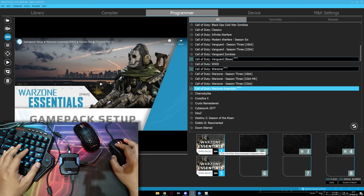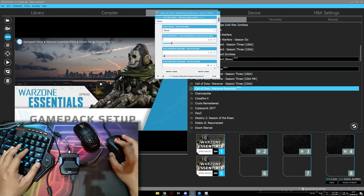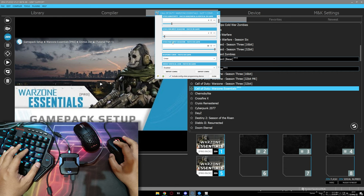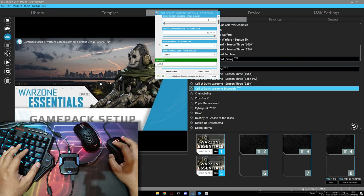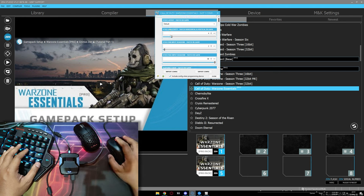To enter the script menu, click this number icon. In this blue bar, make sure it is set the same as your in-game controller: battle layout, stick layout, stick sensitivity, minimum input dead zone, maximum input dead zone, response curve, and invert vertical look. Make sure the blue bar is set the same as your in-game controller.